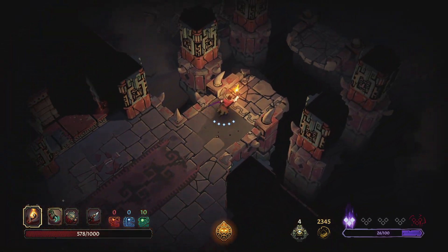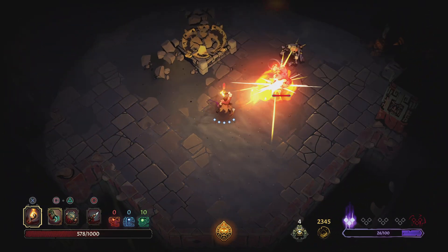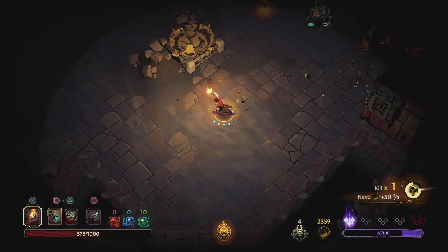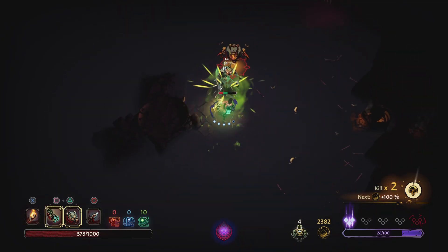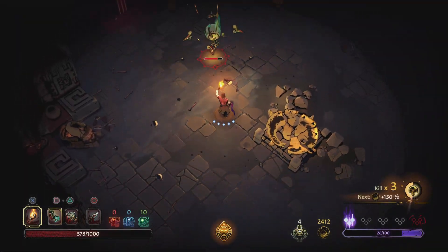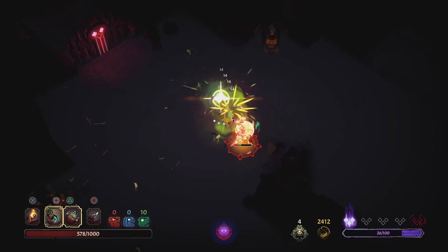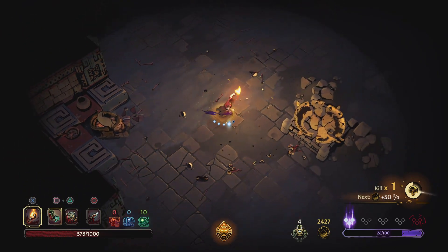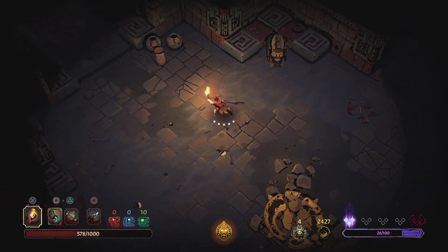I see lots of traps right now — this is going to be a fight room. We're not doing terrible but we could be doing a lot better. Normally when I do these runs it's like just don't take damage at all.